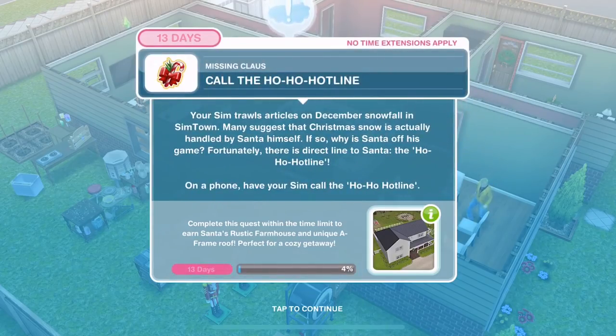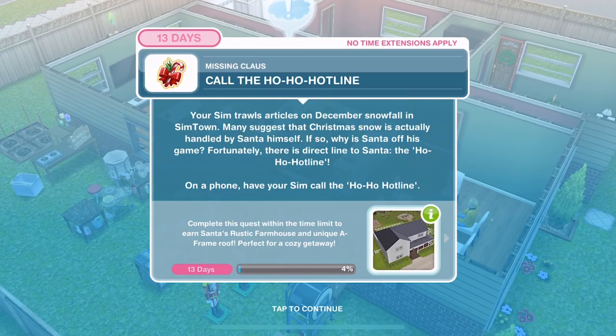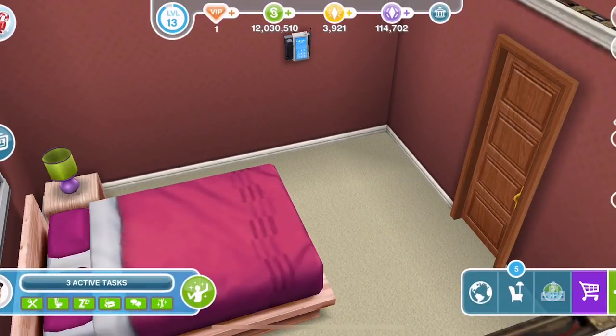All done. Now call the Ho Ho Hotline. Your Sim trawls articles on December snowfall in Simtown — many suggest that Christmas snow is actually handled by Santa himself. If so, why is Santa off his game? Fortunately there's a direct line to Santa at the Ho Ho Hotline. On the phone, have your Sim call the Ho Ho Hotline — it's 30 minutes.